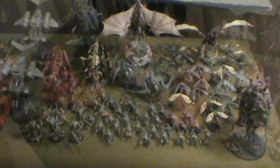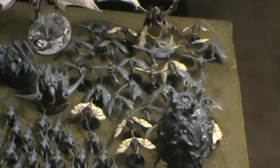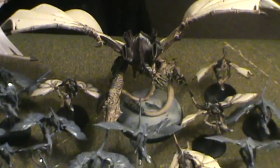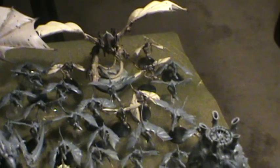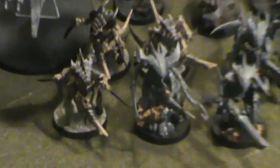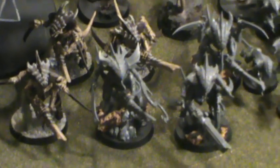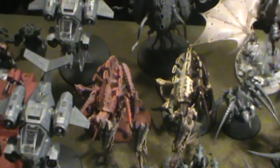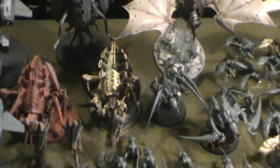For the Tyranid half, I'm running the Sky Swarm formation - two squads of 15 Gargoyles with adrenal glands running with a Hive Tyrant that has the Reaper of Obliterax, scything talons, adrenal glands, and electro shock grubs. I have a blob of 30 spine fist Gaunts, a Tyranid Prime with lash whip, bone sword, and death spitter running with five Warriors with scything talons and death spitters, and three Zoanthropes with a Neurothrope upgrade.